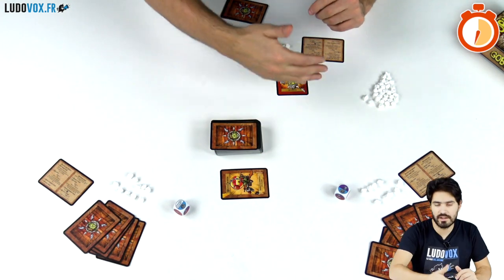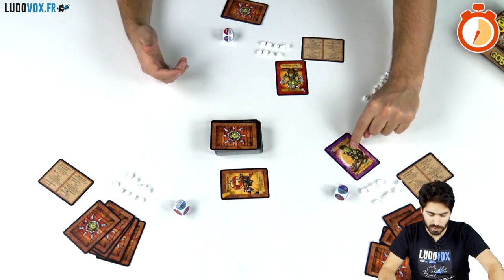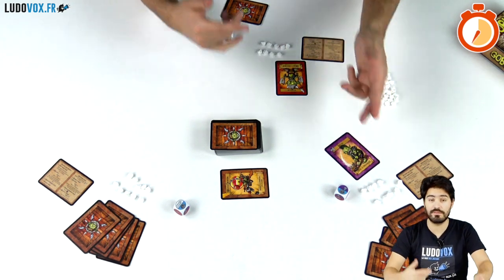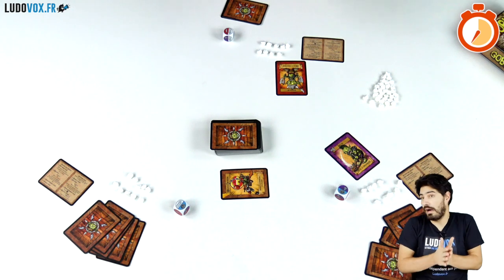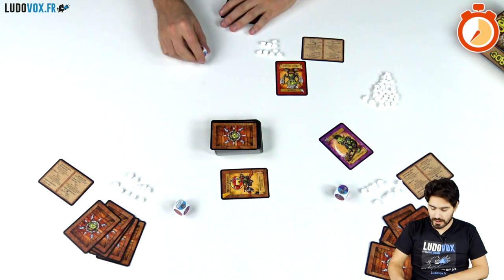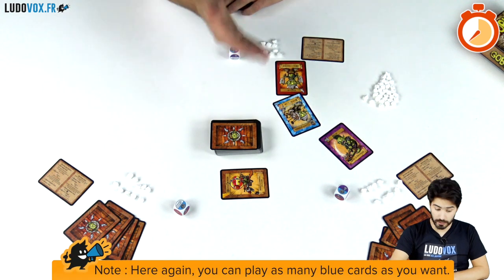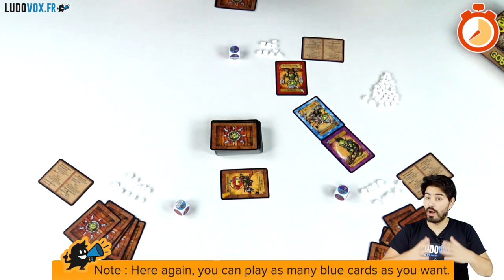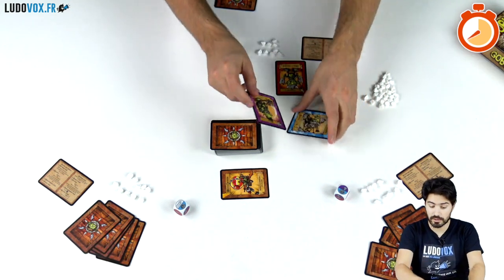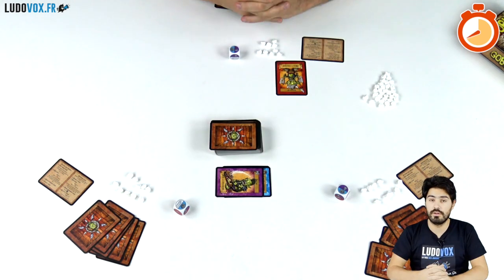That player then takes their turn, rolls the die, and plays a purple card — a brute. The brute is like a warrior but deals two damage if unblocked, so out of spite they attack me with that brute. I roll my die, and if I get a blue result I can play a blue cannon fodder card to block the brute. I take no damage, and both the blocker and the blocked creature are put into the discard pile.